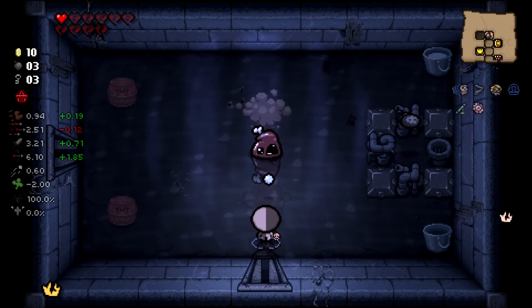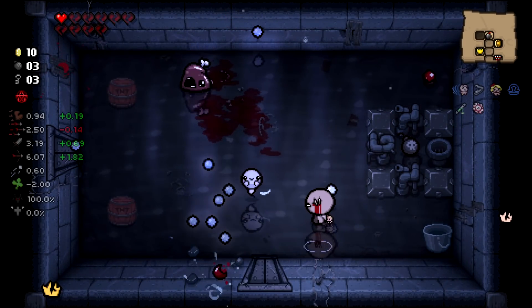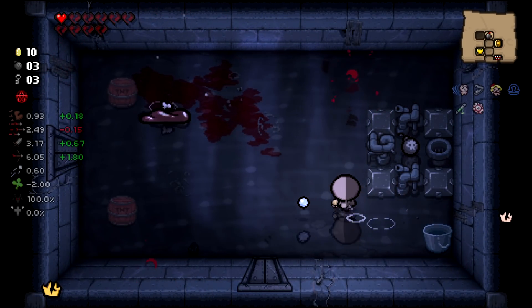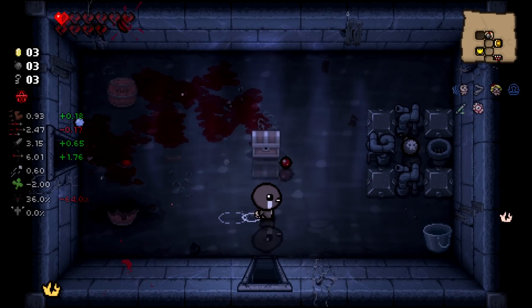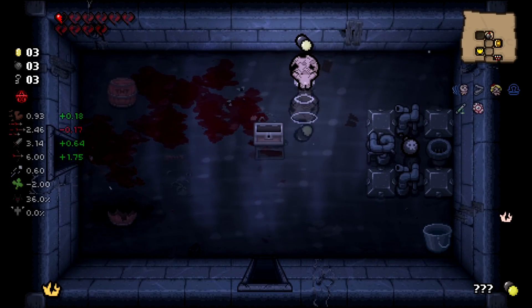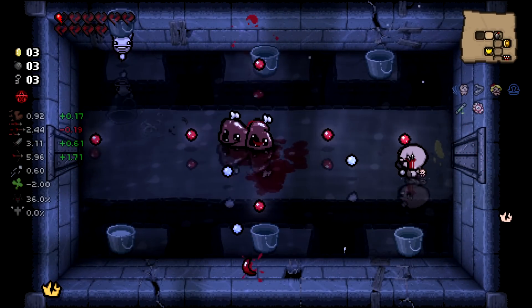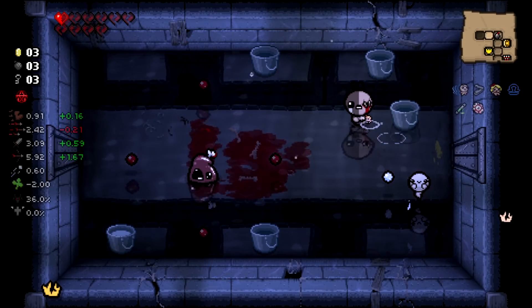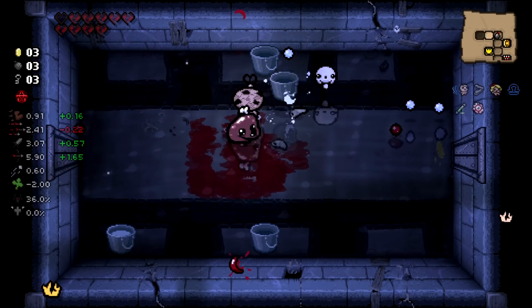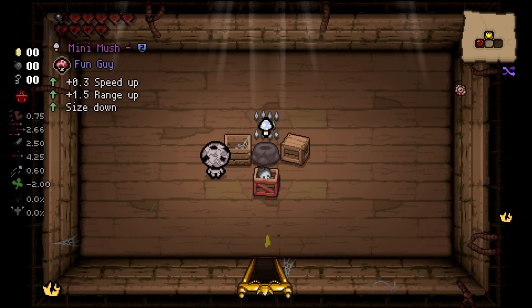I felt so good about that giving a soul heart — I was like, this is gonna be chilling, we're gonna have all the health in the universe. Pretty Fly for a White Guy — thank you to the person who claimed that was The Offspring in a previous episode. This character is ass, total butt cheek. I'm getting all the stats in the universe and it's doing nothing.